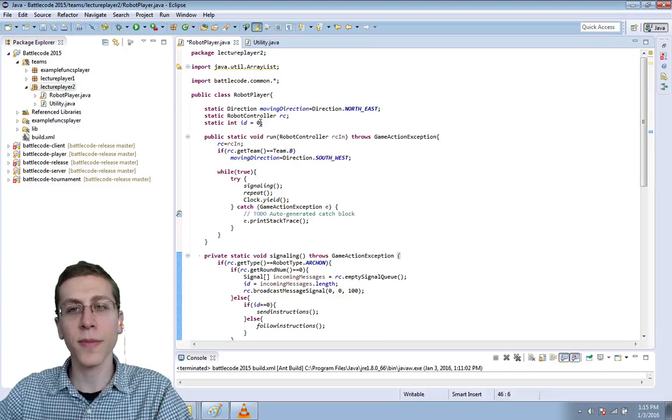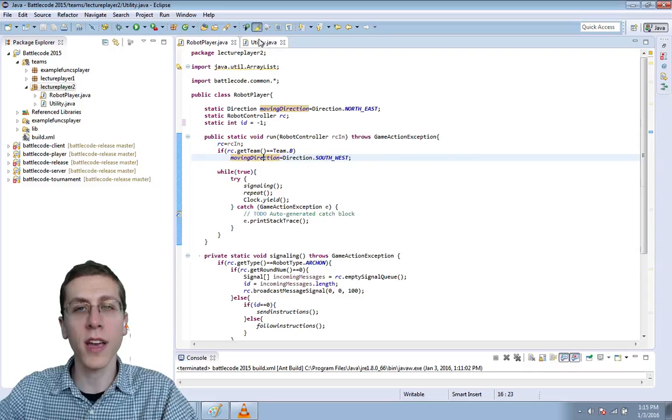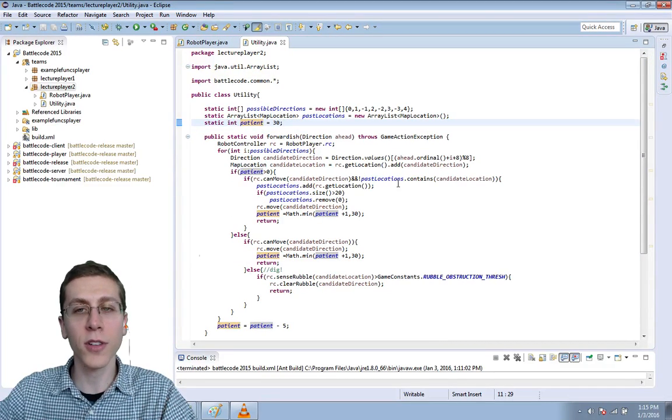The next change is I'm going to set the default ID to minus 1, and if our robot is the leader, I'm going to have him slow down. That way the others will have a chance to catch up.